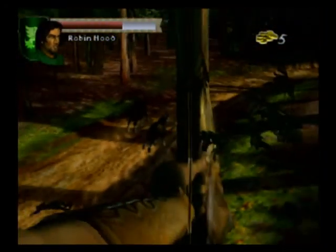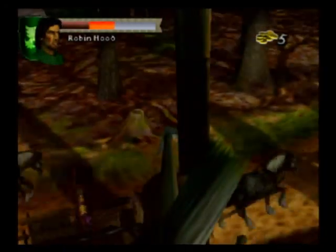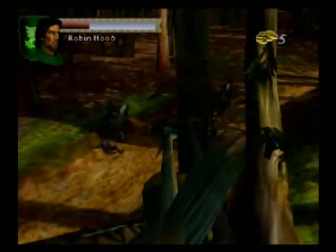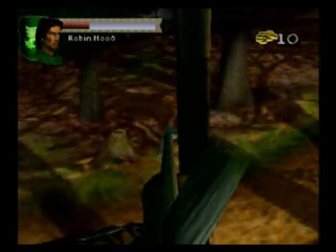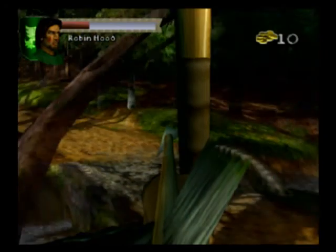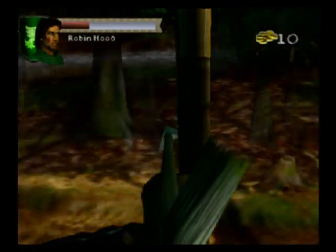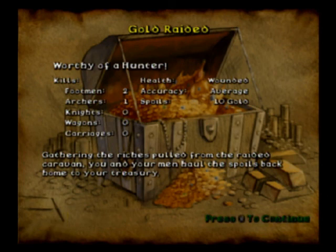Oh, I got one! Scores! Oh wait, there's a guy in a wagon — I got the wagon guy. Right on. Another horse guy — three guys, I got three guys. Any more? I don't see any more. Hey, you got ten gold. Ooh. Slim pickings. I killed three guys this time and still have only average accuracy. Last time I killed no guys and I had average accuracy.